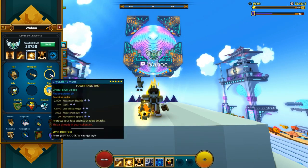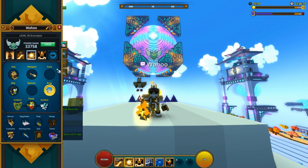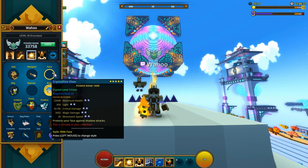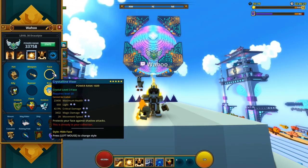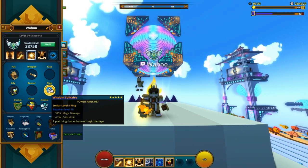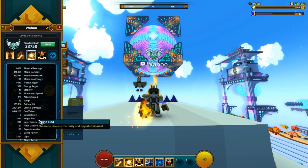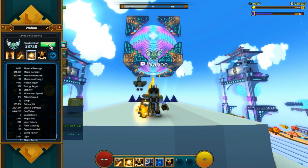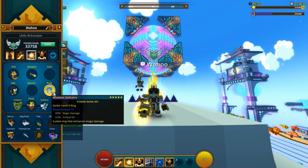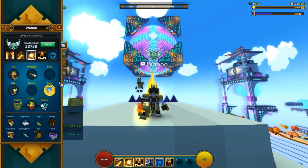Here you can see my face piece. Again, I go for movement speed, but here I go for magic damage. I would not have magic find here if I could also get magic damage here. Into my ring, I have a level 5 ring with magic damage and crit hit, because with all of my gems I actually did not get 100% crit without this ring. I will show my stats at the end so you can pause the video when we get there.